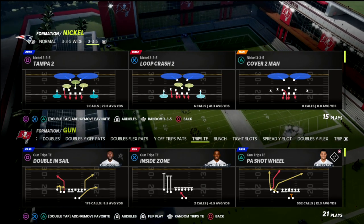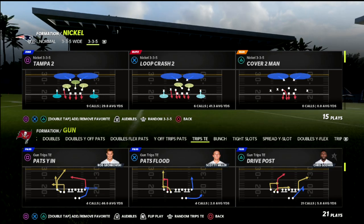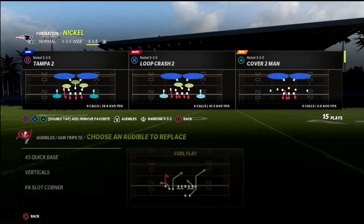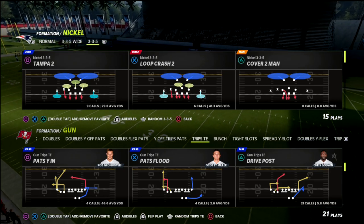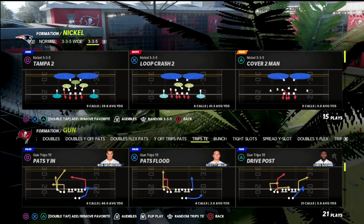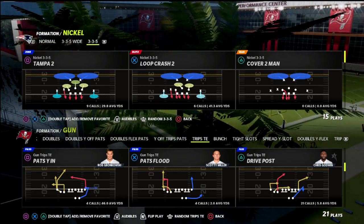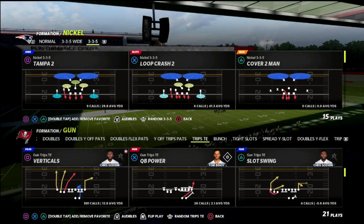We're going to jump into this video and do this out of PA Counter Go. However, if you do not have a tight end apprentice or a hot route master, you would want to do this out of the play Pat's Why In, because we are going to be using a tight end post or that tight end 10-yard in type cut.